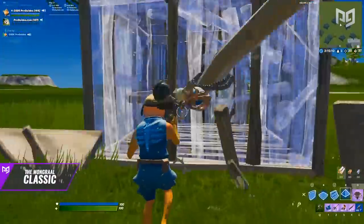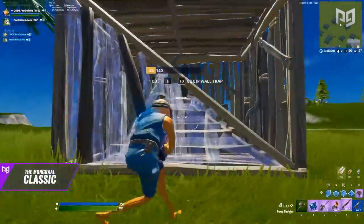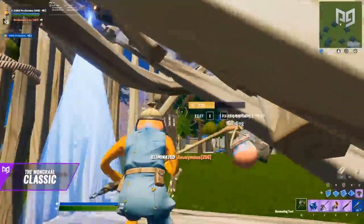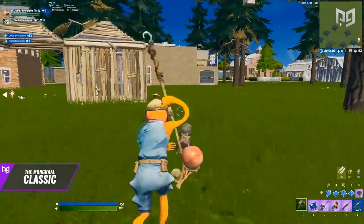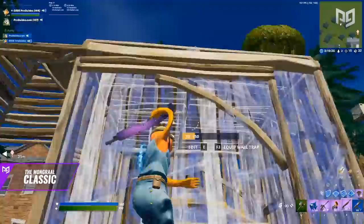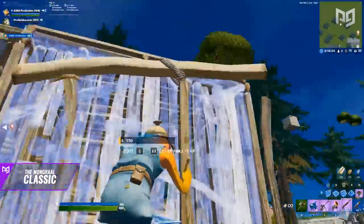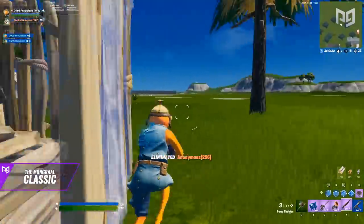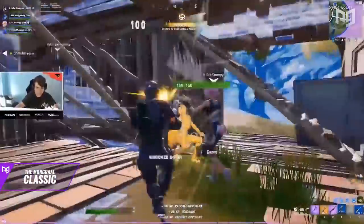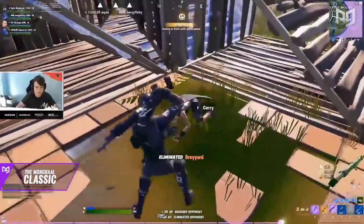Another way to do the Mongrel Classic is with a cone instead of a ramp. Simply perform the Mongrel Classic like normal but place a cone in your opponent's box instead. This will throw your opponent off guard and leave them super vulnerable so you can easily get shots off — maybe even jump onto them for an easy kill. Remember the Mongrel Classic is all about speed; the faster you pull it off the more effective it'll be. Hop into a creative island and practice doing it over and over until you get the motion down.